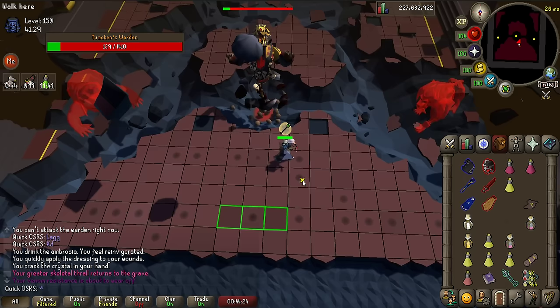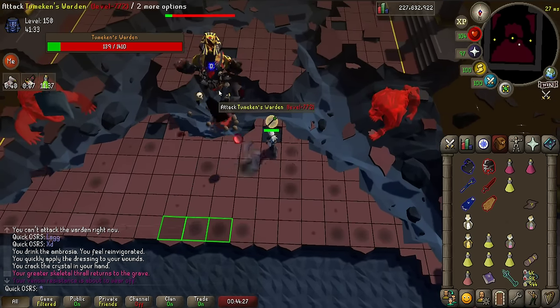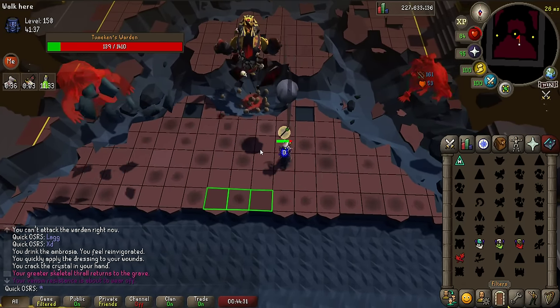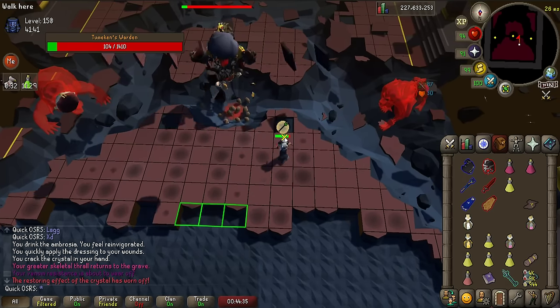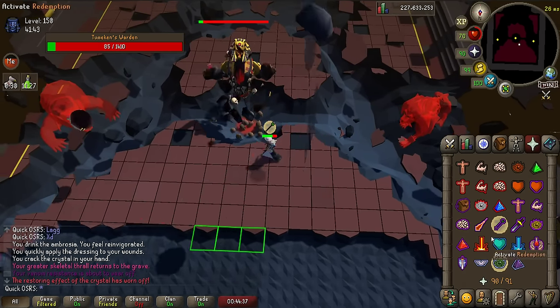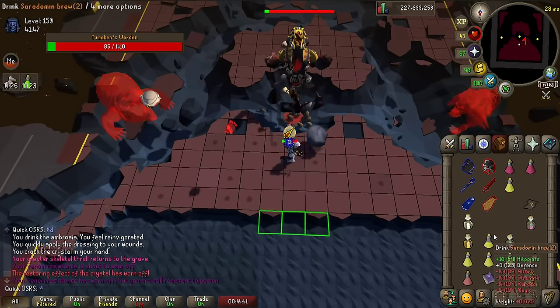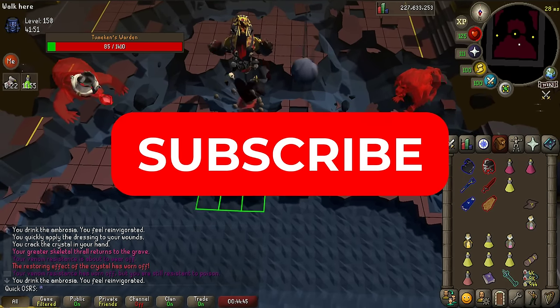Now that we went over the best weapons for each of the bosses, let's have a look at the order of importance for upgrading. The starting point is going to be a 100 million budget setup. You can of course do normal modes with a lot less gear, going as low as free-to-play gear, but that's hardly going to be an efficient way to go about things. Before we check out the gear progression, make sure to subscribe to the channel and leave a comment for the almighty algorithm.